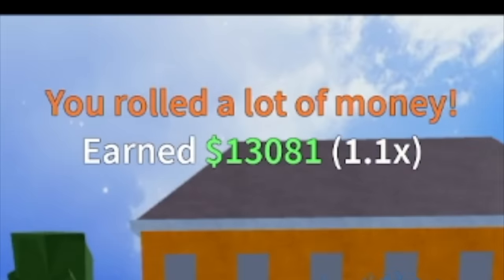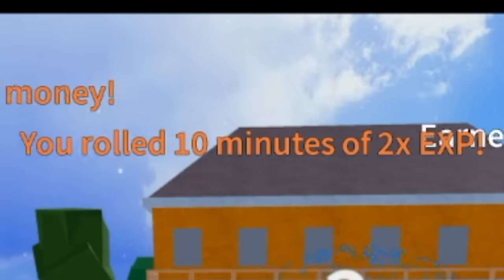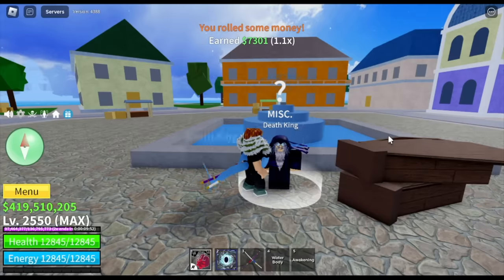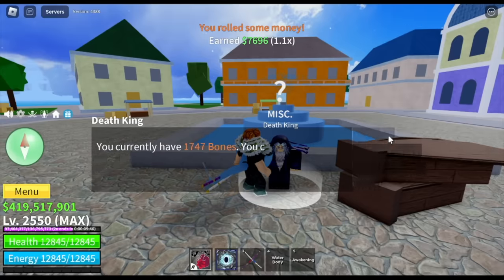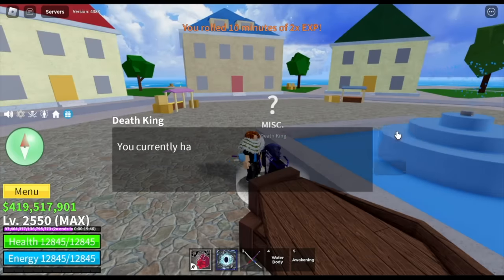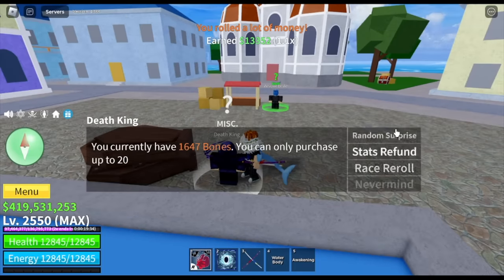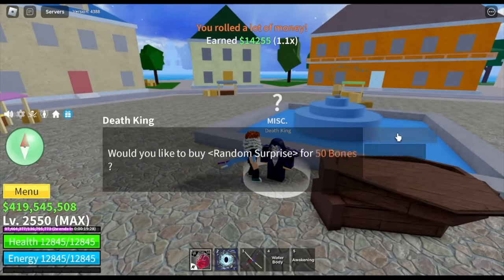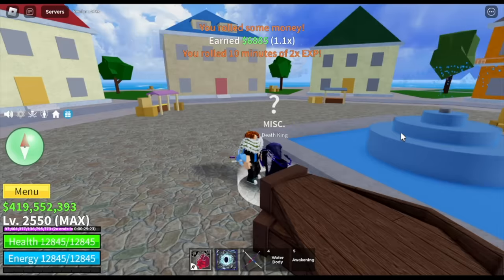What can you get from random surprises? First up, money. We get money here. What else? Two times experience. So guys, we're in the first sea, so if we get a fragment, maybe we can get that in another sea, because there are no fragments in the first sea. Let's continue and finish this 20-times spin. Hopefully we get a fruit. I don't know the exact percent chance of getting a fruit, but from what I heard it's eight percent — correct me if I'm wrong. So as you can see, we're just getting money and two times experience.